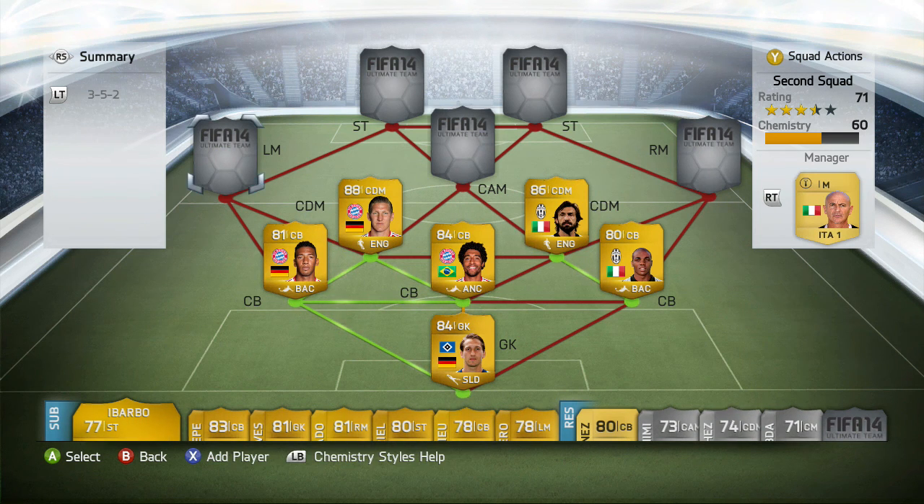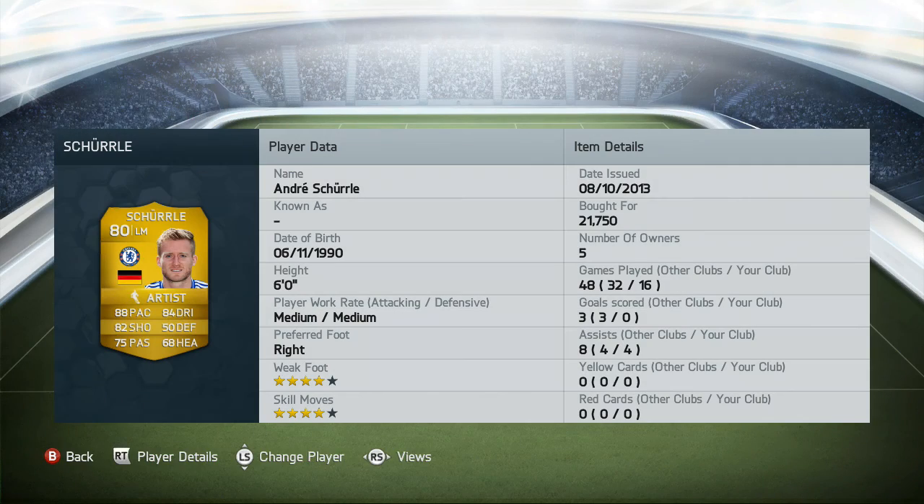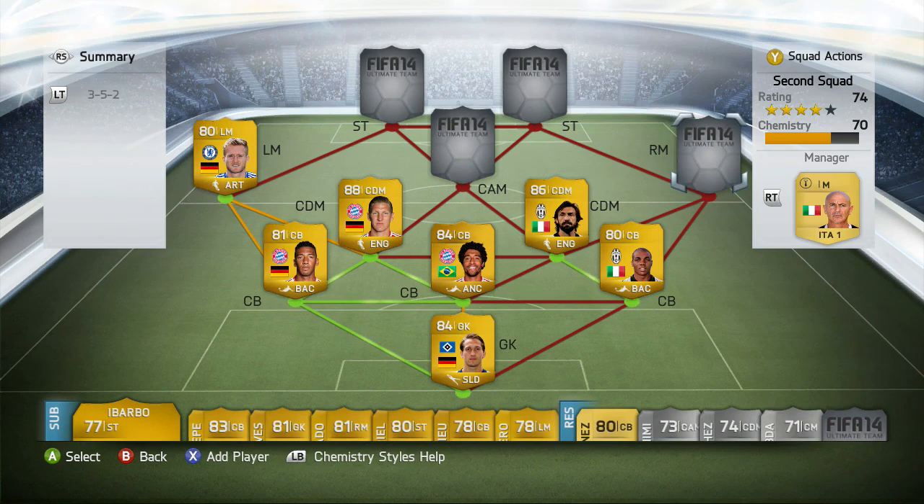On the left mid side we're using Andre Sherald. I loved him in FIFA 13 and had to try him out on this game. He got me four assists but no goals, which was a bit disappointing, but honestly it's my fault — he's wasted at the left mid spot. He rarely gets near the goal to take shots, so having him there doesn't let you use his full potential. Still, he's an excellent player.